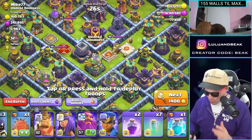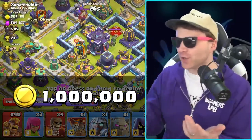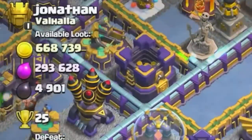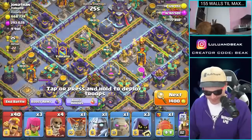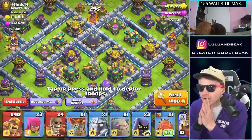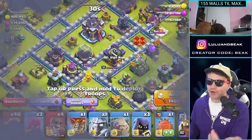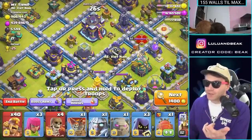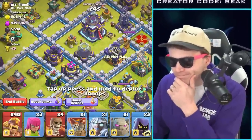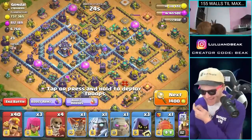I've become so spoiled by massive one million gold raids - I hope we can even find one. That's not gonna cut it - I gotta get a good raid. Even if we find a ton of dark elixir, that's not really what I need. We gotta find a little bit better.